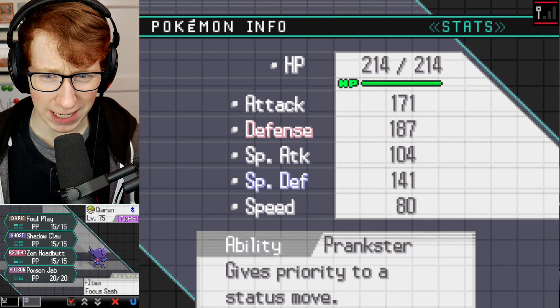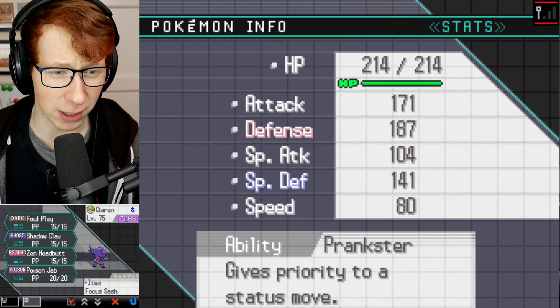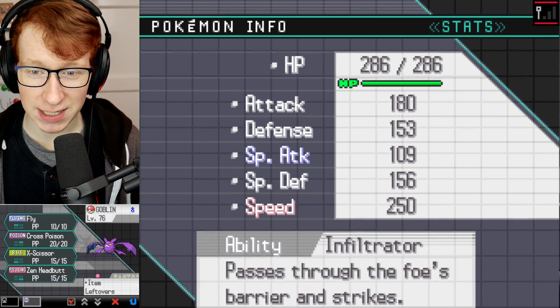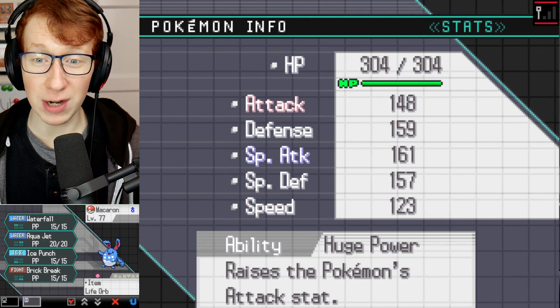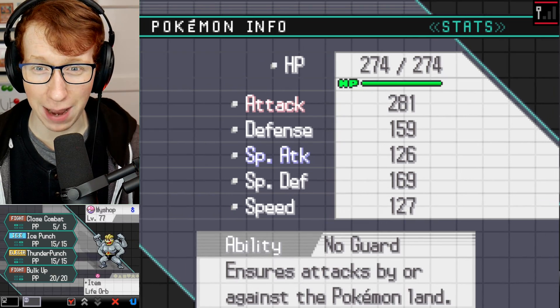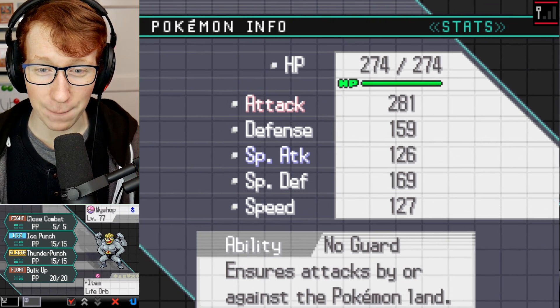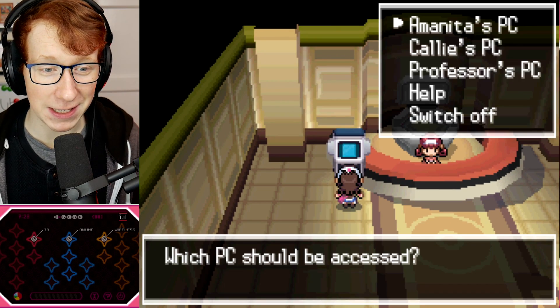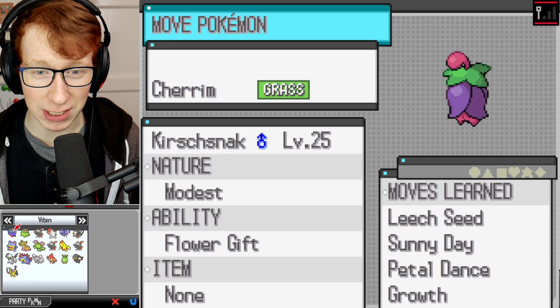We have a Sableye on the team, which is interesting. We've got Foul Play - that could come in handy. We have Goblin the Crobat, jolly-natured, with Leftovers - kind of bulky. We've got a Huge Power Azumarill with Life Orb - that's going to be doing so much damage. And we have a Machamp as well. Not a bad squad. I'm going to take a quick look in the PC to see if there's anything else I could potentially use.